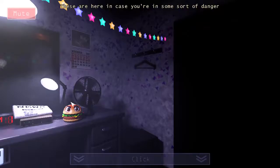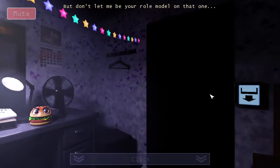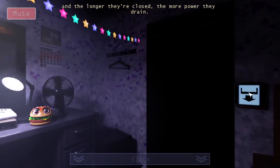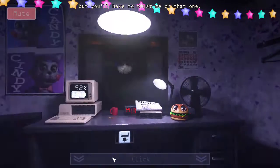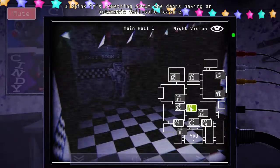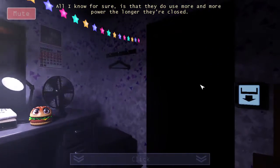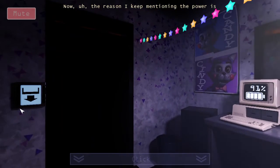The doors are here in case you're in some sort of danger, but personally I just use them to shut myself off from the world when I need a break — but don't let me be a role model on that one. You need to remember that closing the doors takes power, and the longer they're closed the more power they drain. I think it's something about the doors having an automatic fail-safe feature in case the power gets cut off — they open up if there's no more power. So you don't want to keep them closed for too long at a time.